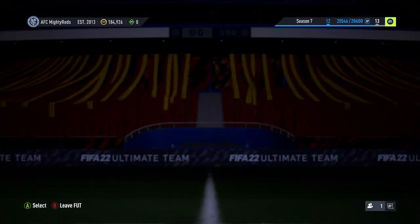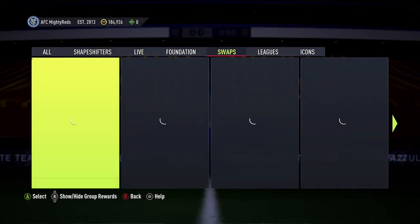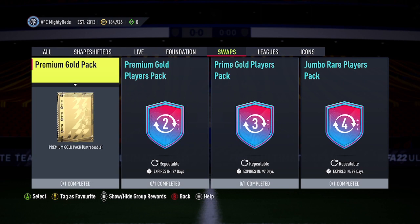Currently right now, if you go into SBCs, this is where you're going to be able to exchange your tokens. You're going to go over to the Swaps tab. Currently at the moment, it's mentioned all over on Twitter in detail about some of the best combinations to use your tokens with, and it mentions all the rewards in full detail. When you came onto the game yesterday, EA would have given you a quick in-game message that gives you a brief overview as to what Summer Swaps is.